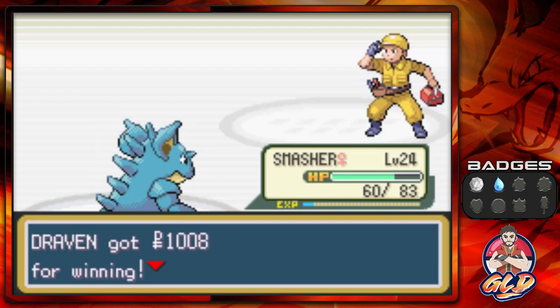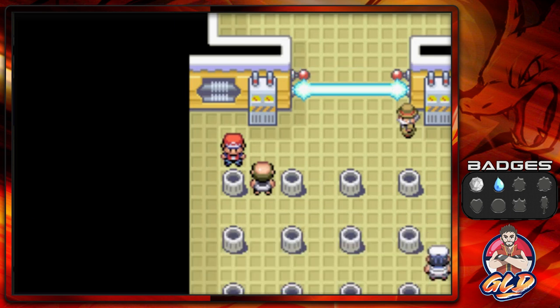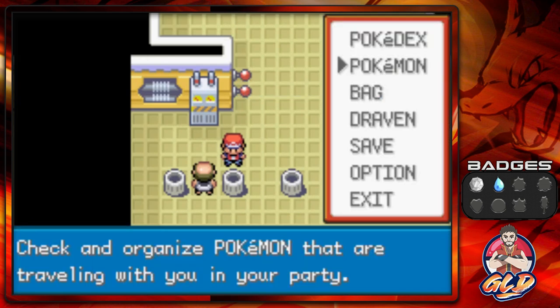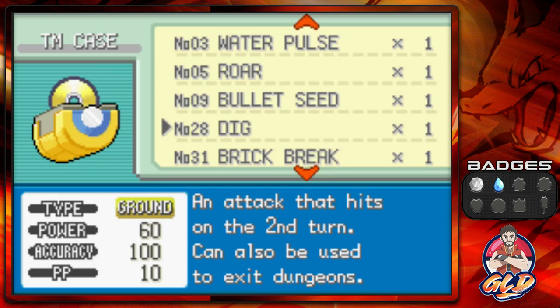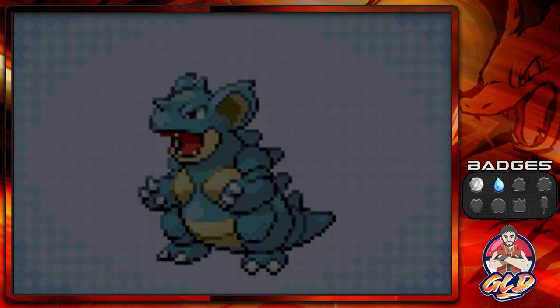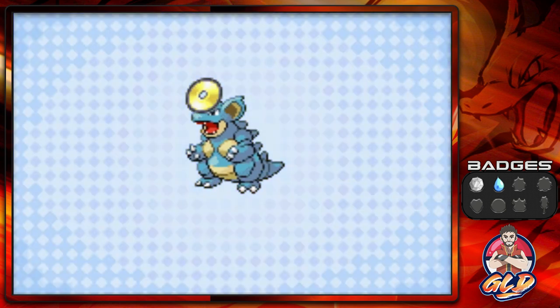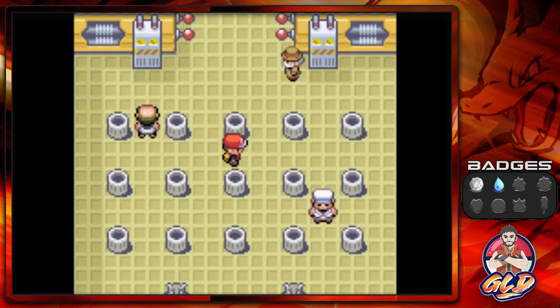Let's go to this corner — it has opened! Okay, that was easy. I would love to teach Dig — screw it, let's go ahead and teach Dig. Let's see the moveset: rock tomb, body slam — let's take away tail whip. So now it has a very nice moveset right here. Bam, Smasher learned Dig! All right, let's go ahead and battle the rest of the guys.